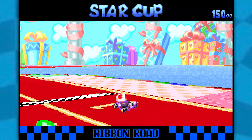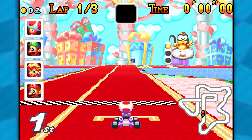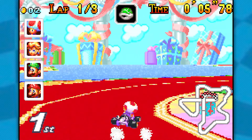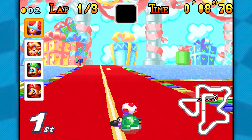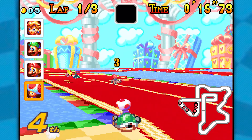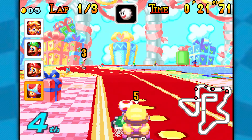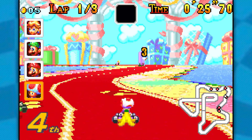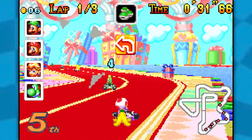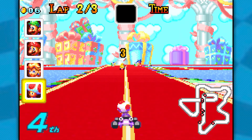Here we go — Ribbon Road. This came back in Mario Kart 8 and Mario Kart 8 Deluxe and looks very different in those games. I keep missing the boost — I think I'm doing it too early. This course is tough in this game, honestly. There are a lot of places you can go off-road, random boost panels everywhere, and sections where you can fall down to a previous part of the track and basically be completely screwed. Got a banana, then a red shell — that could come in handy.